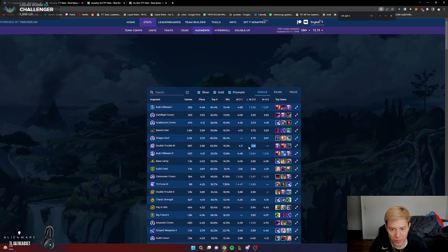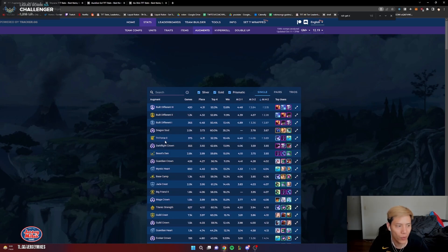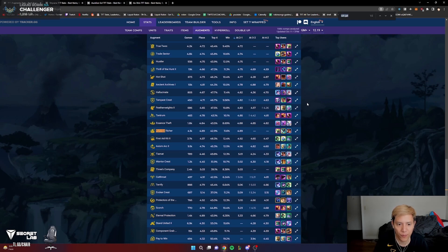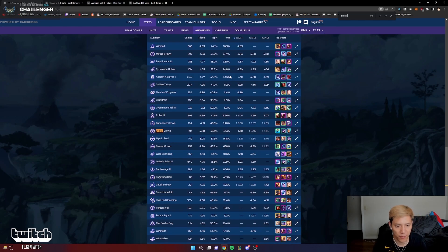Double-triple 3 is usually super good at 3-2 as well. Dragon Soul is super good at 3-2. Sorting 3-2 from highest to lowest: Evoker Heart, Raging Heart, Evoker Crown are really bad. Vernon Veil — do not take this at 5.21. You can also filter by tier: untick silver and prismatic to see only gold augments, then Ctrl+F to find your specific augment quickly — for example Rich Get Richer is 4.89, Guild Crest is 3.81.